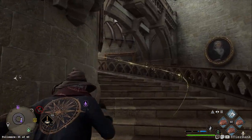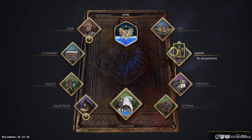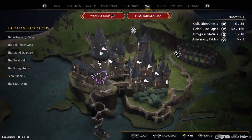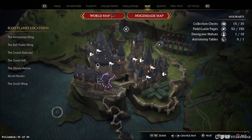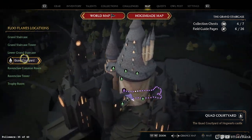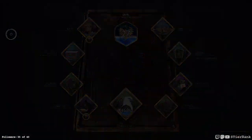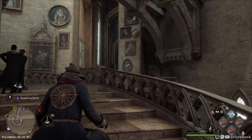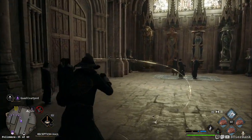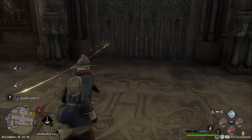This doesn't feel like the right way. I wonder if I've got a quest marker set or something. The Quad Courtyard — Grand Staircase Quad Courtyard. I've got to go outside to get there — it's a weird way. Maybe it's not accessible by flying. Okay, this is looking reasonable, I think it's just transferring me over to the other building. Yeah, we're on the right track I believe.